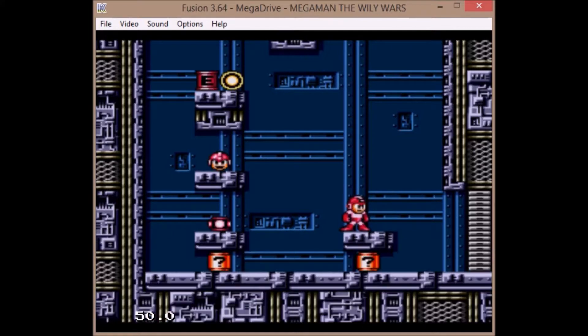An easier time to get up to the upper platform is to fill up Rush Jet and make sure he's filled up.